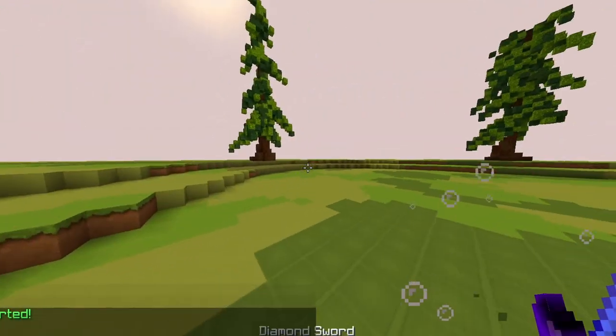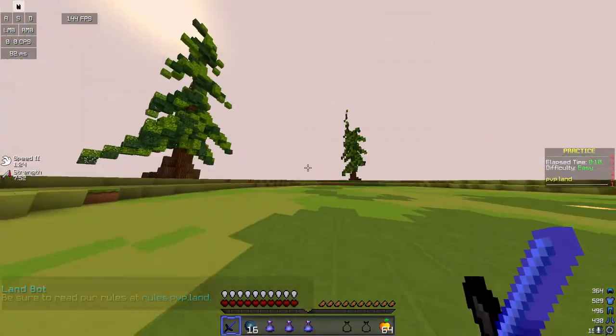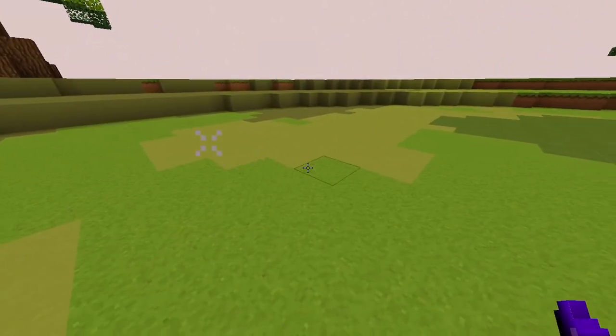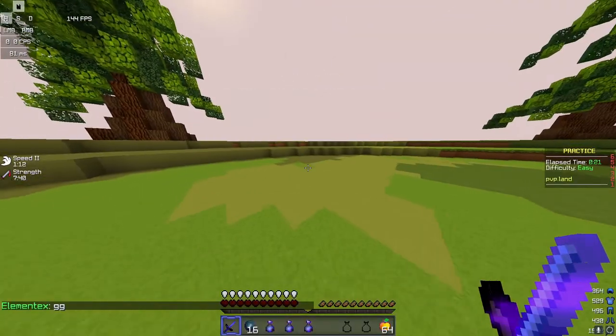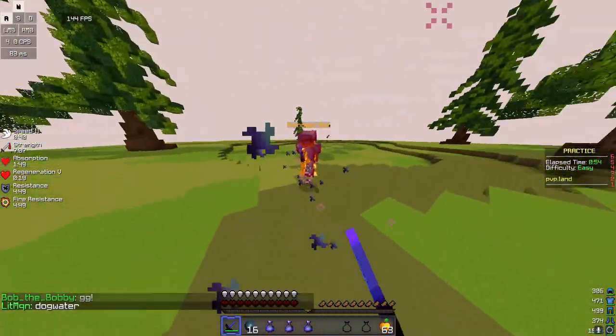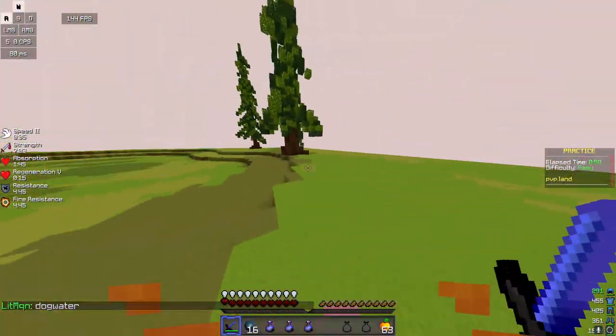I'm going to start this guide off by showing you what strafing actually is. We need to know that this is not strafing — spamming A and D is not strafing. Going like this is not strafing because you're practically just going forward. When you're trying to strafe, make sure you're holding down the A or D button.